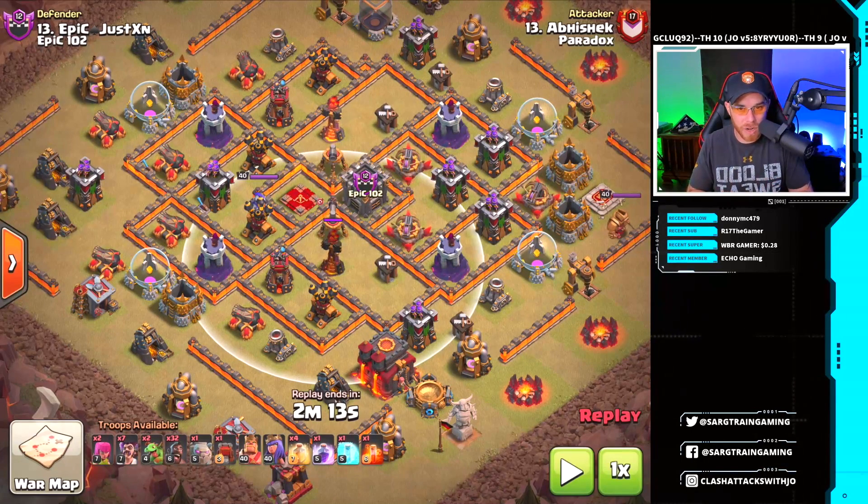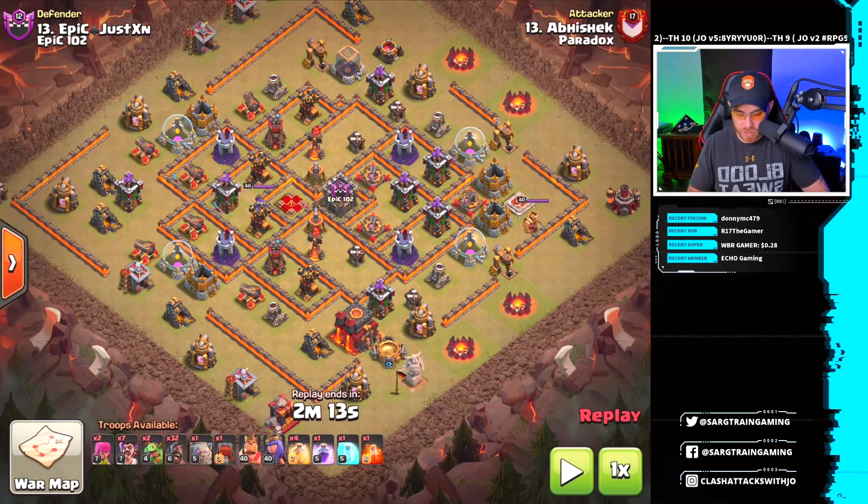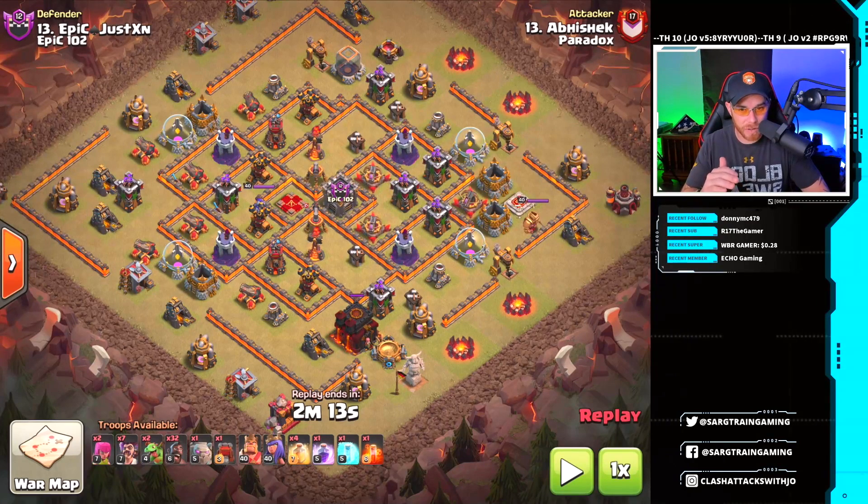You also have inferno towers placed in the core, so there's a lot going on that you have to deal with. You want to try to take out as many heavy defenses as possible when using the hog riders. You'll also notice that the town hall is placed on the bottom side of the base, so our entry point is going to be on the north side to get the most effective use out of the wall wrecker.